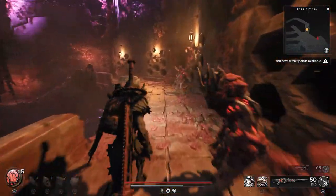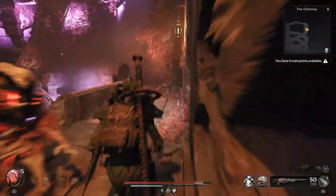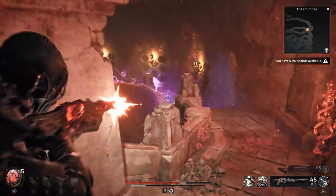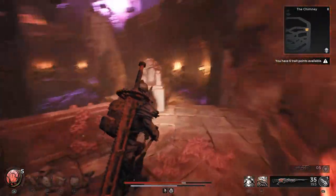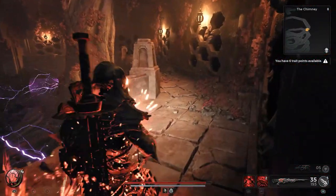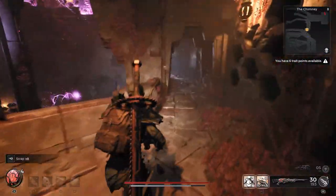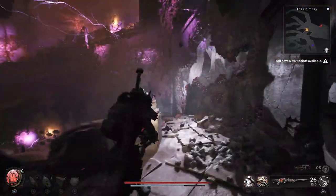This encounter is going to see you going down a spiralling path, and as you go you're going to need to take out the crystals dotted around the walls beside you, otherwise they're going to shock you doing a massive amount of damage. Anytime you see the purple lightning, you're going to want to make sure you stay clear of it, because if there's a heavy amount of it and it touches you, that's going to be an instant wipe.